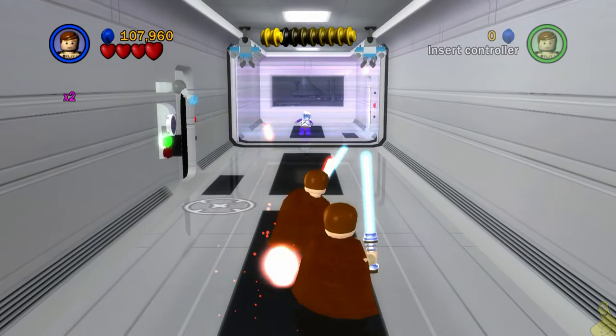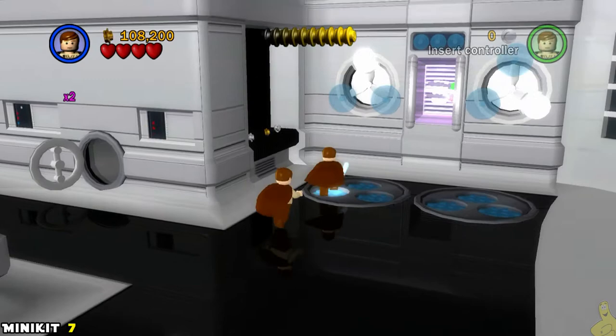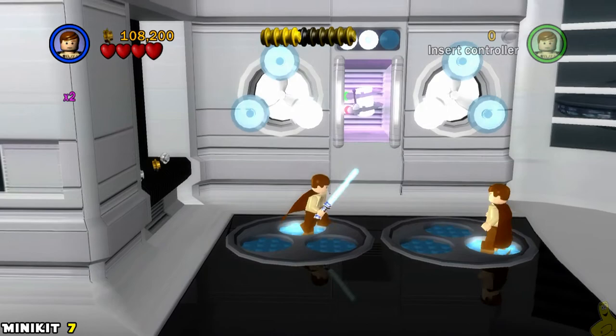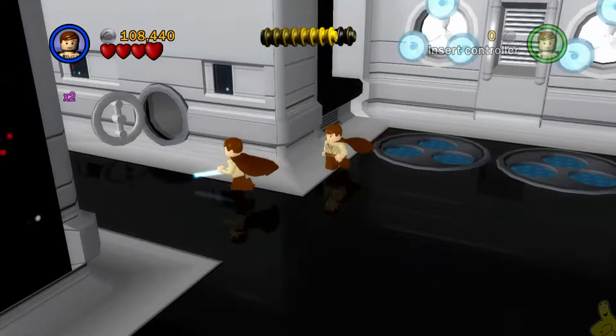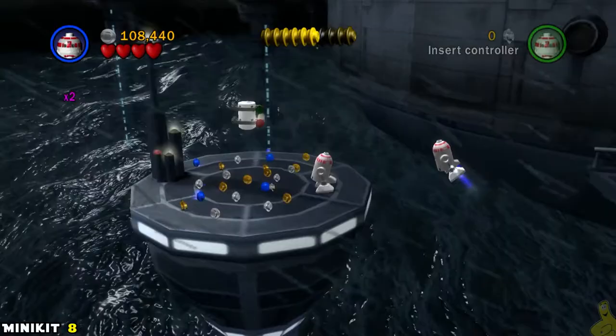We got inside, got a couple extra studs, and now we are out of here. Remember, that door on the left was probably easier access without the guns, but you could always take them out too. We are chasing the Fett. Before we chase them through that hole in the wall, we've got to stand on these circles here — our AI will stand on the opposing circle, and if we do it right we should get all three of them lit up and grab that mini kit. You definitely want to do that before slipping through, because once you go through I don't think you can make that jump back.